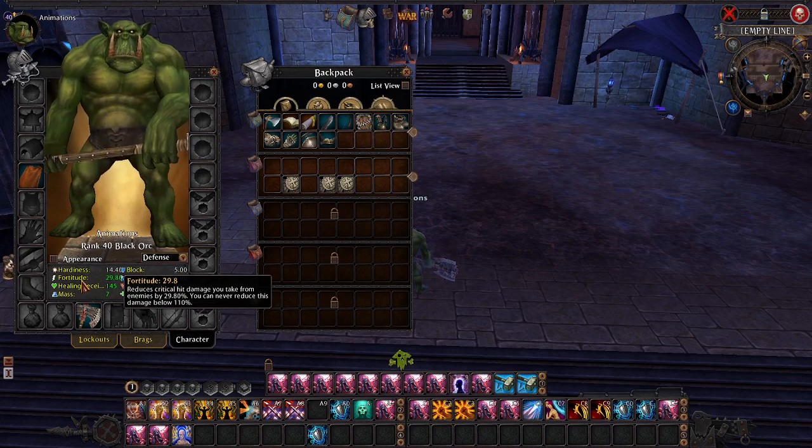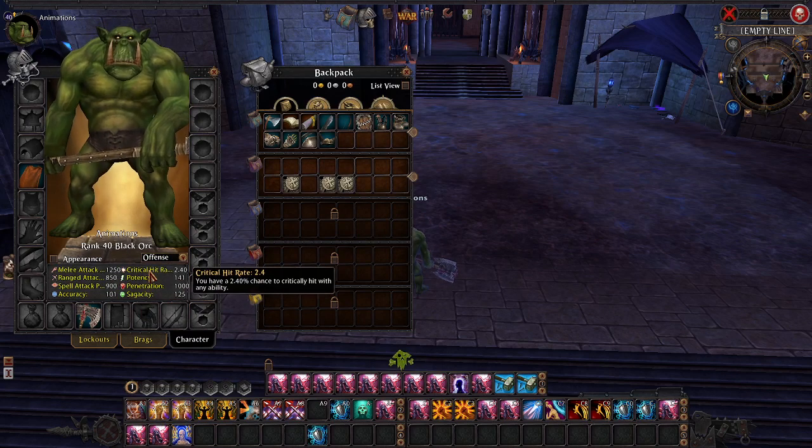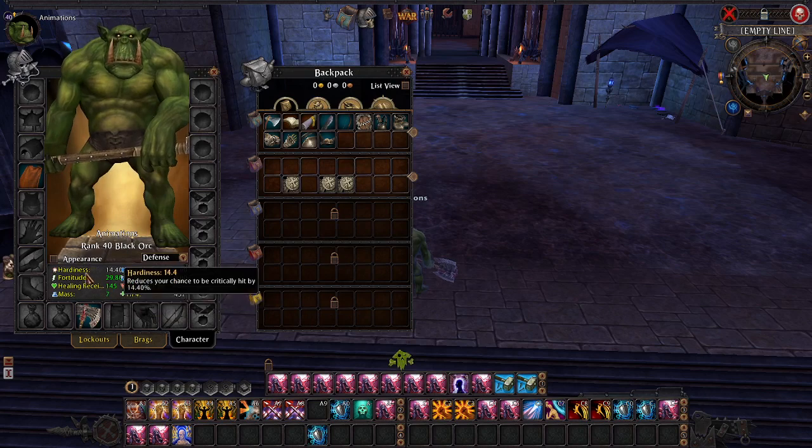Of course your character stat windows are never going to be able to tell you what your opponent has. For example, your critical hit rating here is not your actual effective critical hit rating, because if I hit myself, I have a 14.4% chance to not be crit. So 2.4 minus 14.4 is negative — meaning zero, I could not crit myself.